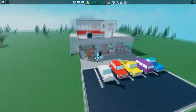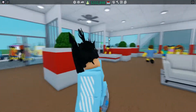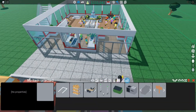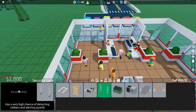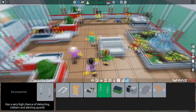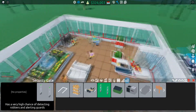There's just some really cool things going on with this update. I built this store last night — not the best, but a store is a store, it'll get the job done. Let's go straight to build mode. If you go to Infrastructure, we have this security gate. The description says it has a very high chance of detecting robbers and alerting guards. You place them in these conveniently placed spots by the doors.